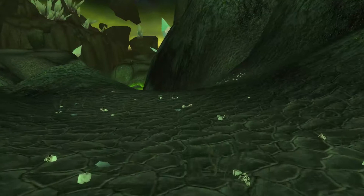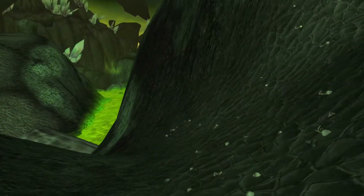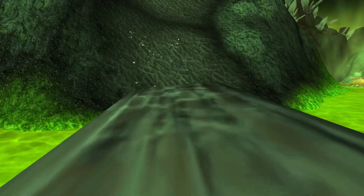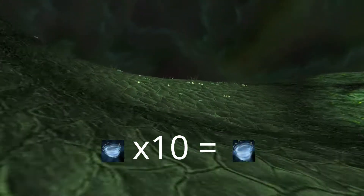For this video we are in Shadowmoon Valley on the bottom right side of the map, and we are going to be killing some enraged air spirits which have a high chance of dropping the Mold of Air. Ten of those make a Primal Air, which sells for a lot at the moment.